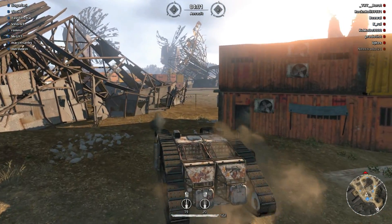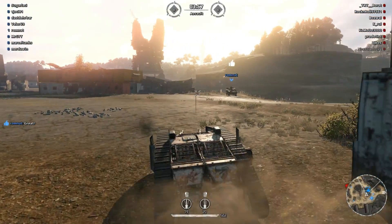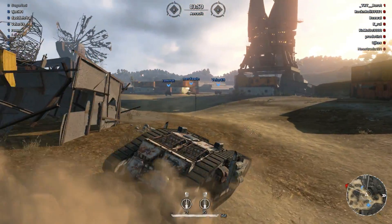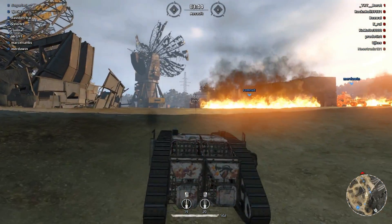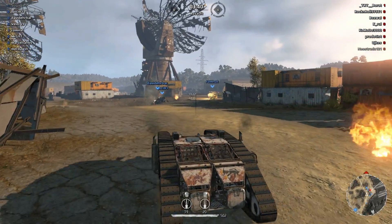Looks like the team's doing a good job — I don't have to do anything right now. Let's see what we can do here. We're gonna follow this guy, stick with the team, Mr. G. Here we go, here we go. Can we drop — younger G, I'm not gonna drive into the fire.